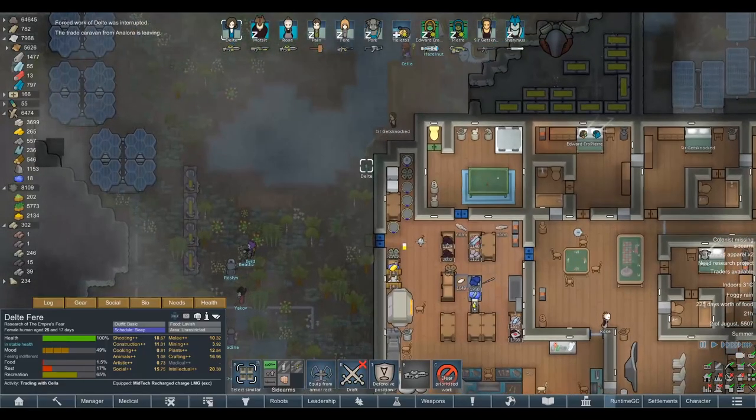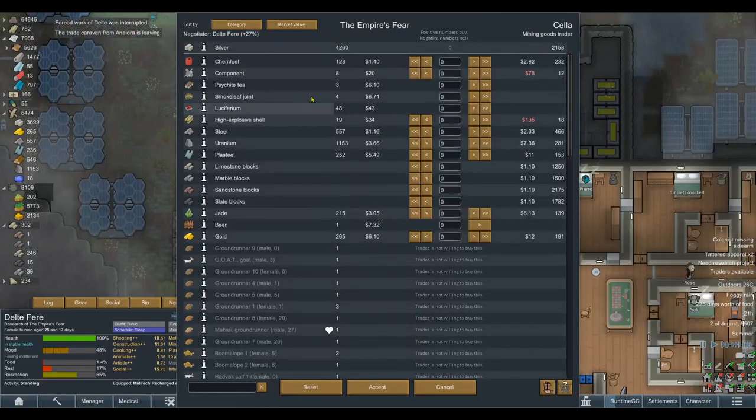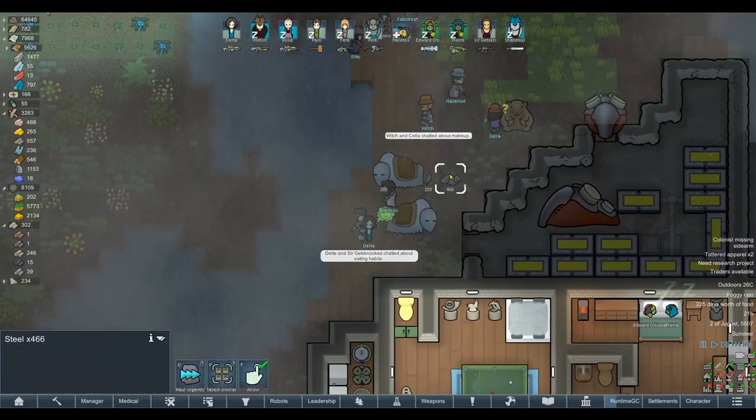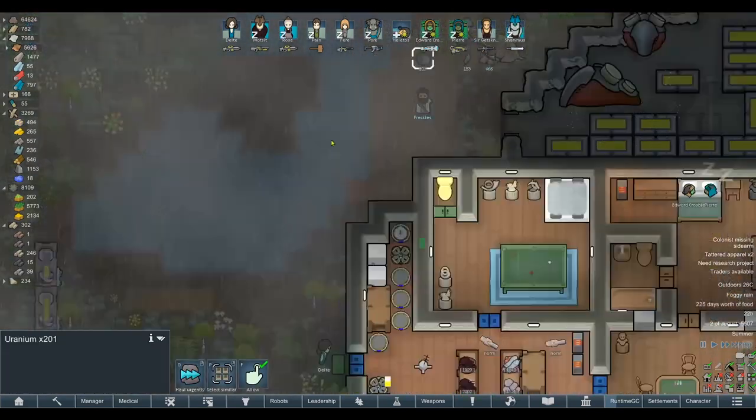Oh, they're leaving - shit, better get on it quickly. See what they've got - we want your Plasteel. They haven't finished hauling all of the resources yet. The Uranium isn't so high priority, so we can drop those down if we feel like it. Let's just go for like 150 - a nice spare amount of Uranium wouldn't hurt. Slightly, we need a little bit more. 201 - absolutely perfect. So we've got all of the Plasteel, the Steel, and the Uranium as well.